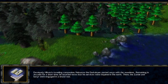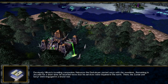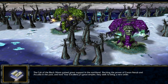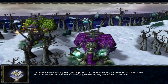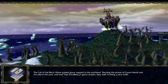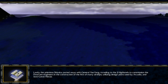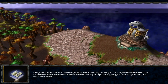Previously, Hikaru's traveling companion Necro of the Darkslayer parted ways with the Wanderer. Remaining in Arcadia for a short time, he received news that his services were required in the Norf, where the Xandei and Satyr were engaged in a brutal war. The Cult of the Black Moon gained great support in the Norfland — backing Kor and Nerub and Arcadia in the past, and now Your Excellency's Great Empire — seeking to bring a new order. Lastly, the Priestess Shizuka parted ways with General Yuefang, traveling to the Ji Highlands to commission Dwarven Engineers in the construction of the first of many airships, utilizing design plans from Arcadia and Kor and Nerub.